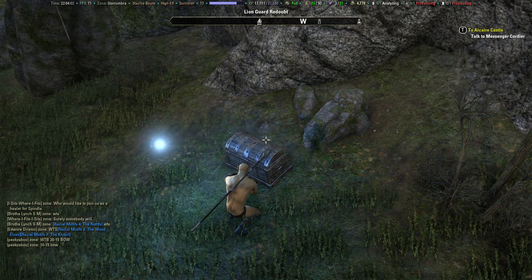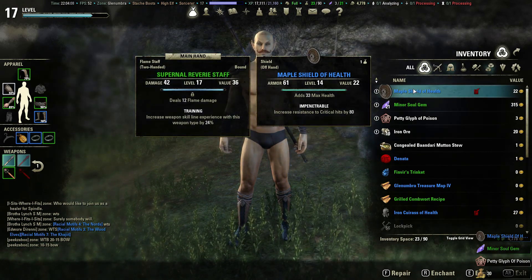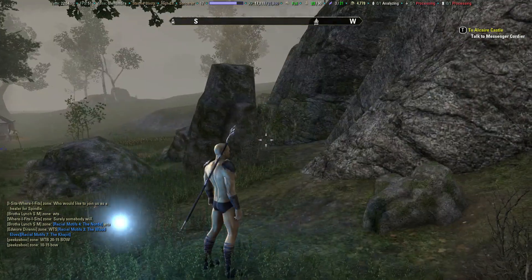Hidden treasure — boots, no. Pretty nice shield if I say so myself. And another soul gem is pretty nice as well, and one of the rune stones.